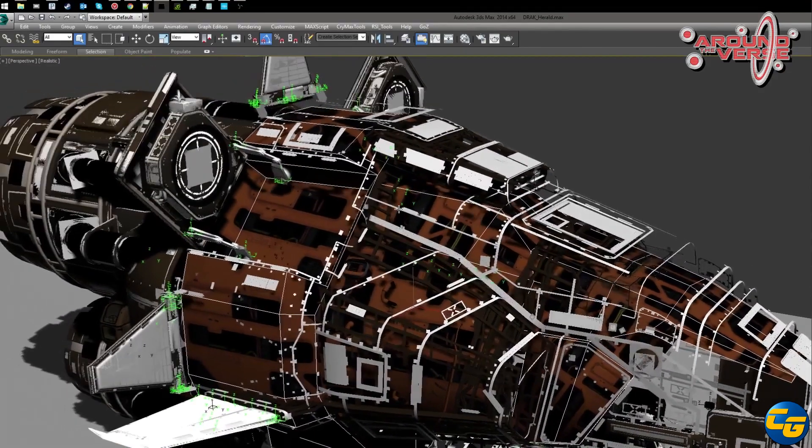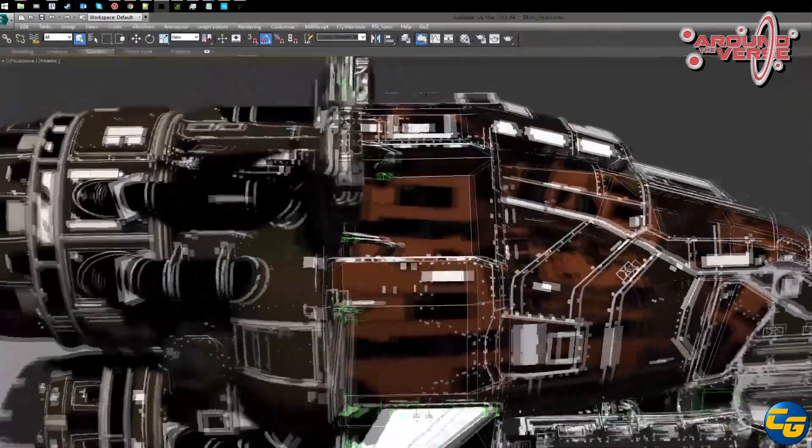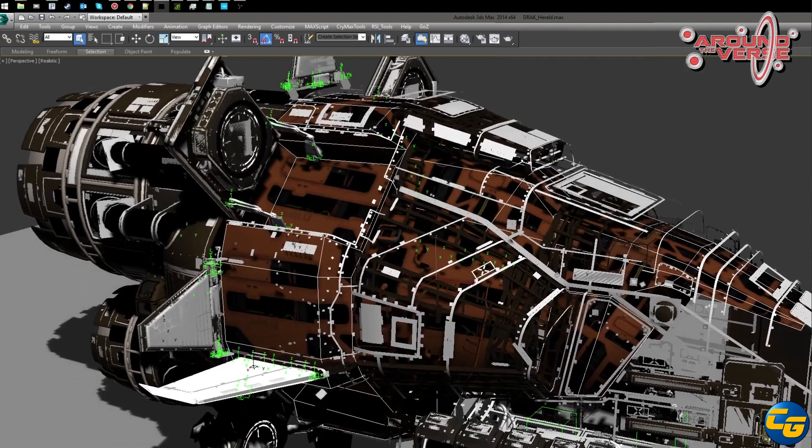My brother really regrets giving up the Herald, but he's going to have access to mine anytime. The way that Lightning Dragon and I approached our ship purchases is that we kind of complement everything that we have. The only overlap in the group is my brother and I both own a Starfarer G, and that's because we're probably going to be doing gas harvesting at the same time for our guild — it's just efficient to have two harvesters.